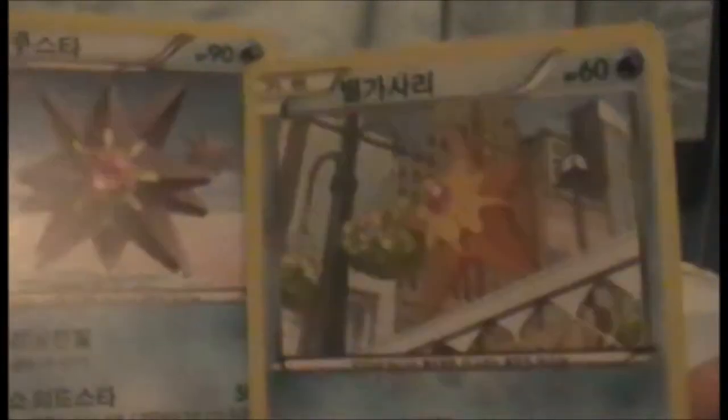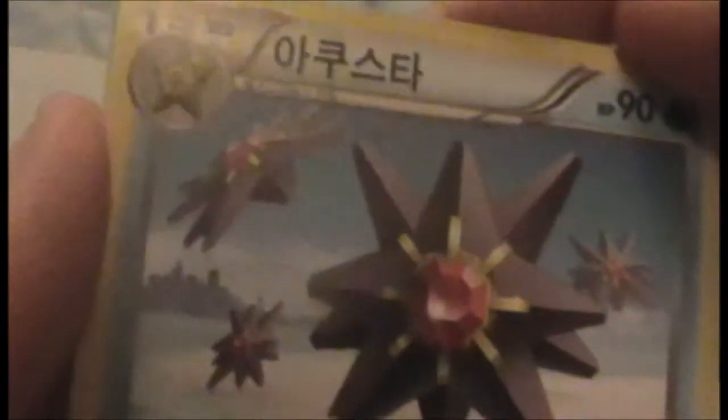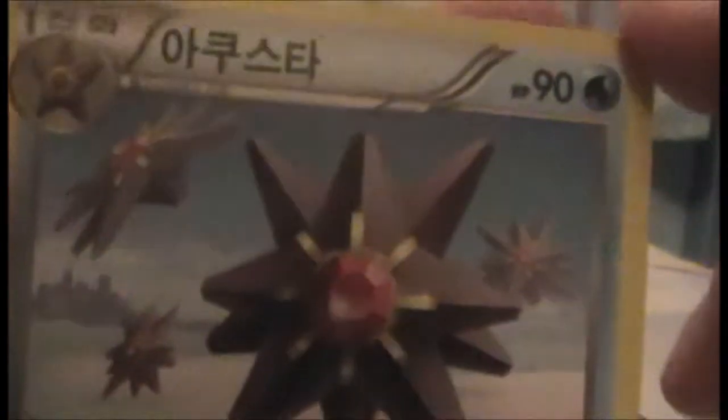I just pulled a Starmie! That's awesome — Staryu and Starmie. Also, Starmie's on a ledge — why is he on a ledge? He looks pretty high up there. Starmie seems to just be chilling out with his Starmie bros — there's one flying in the corner like, yeah, I can fly. Because Starmie's always been cool. 90 HP, colourless for an effect, water for 80 with an effect. That's pretty good — it's an uncommon.